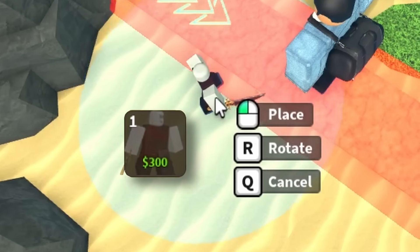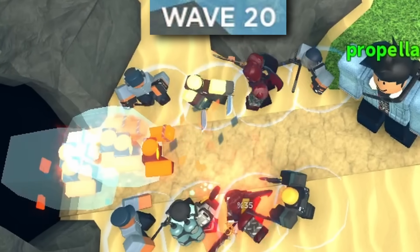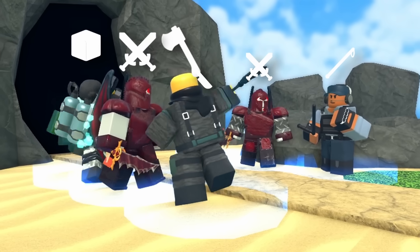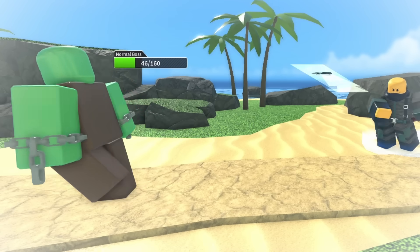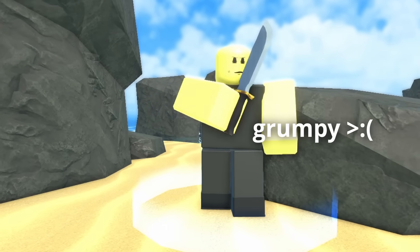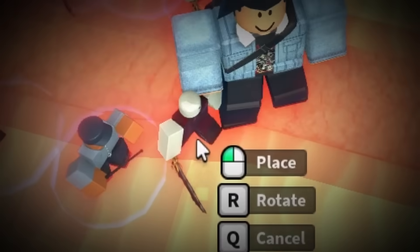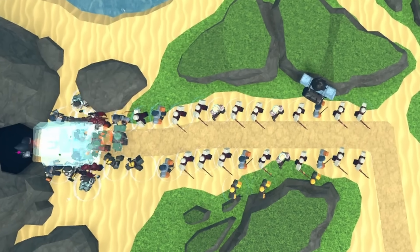Early game, almost all of these towers are great, and I placed one of each to completely stomp the early zombies. Around wave 20, as a molten spawns, I upgrade each tower one by one to fully take advantage of their strength — Sledger's freezing, Gladiator's piercing, Warden stuns, Executioner's range, and Slasher is there too. A great perk of these towers is that they are all very cheap to place, allowing me to spam them heavily moving into the late game, getting around 35 towers down.